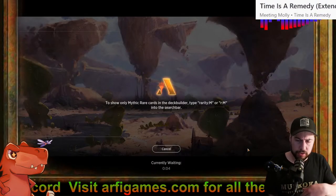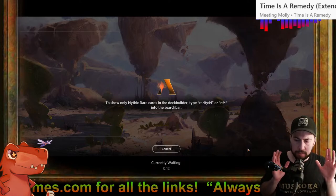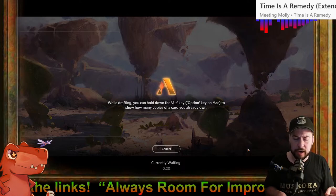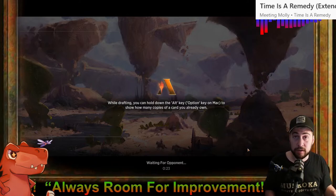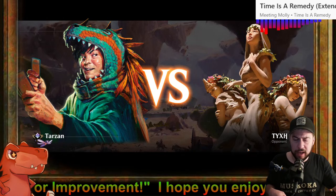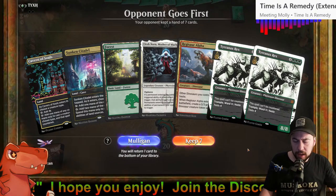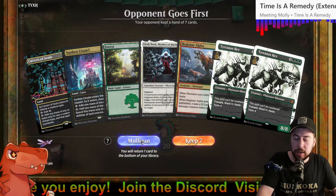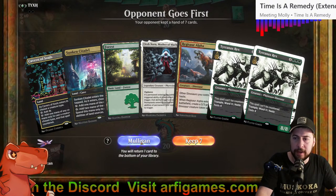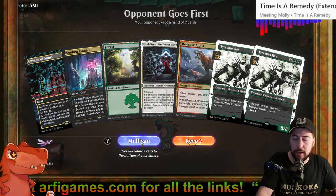I could reasonably add in a sweeper, trim all the Archon of Emeria and maybe Pithing Needle. But for such a wide batch of games it was mono black, mono black, Rakdos vampires, Rakdos vampires, and sometimes that's just variance — a pocket of stuff that feels painful. Thoughtseize starts to feel old after the second, third match in a row facing it on turn one. Sometimes that's the majority, but it's good to get a wide batch of matches and a better perspective on what's actually common.